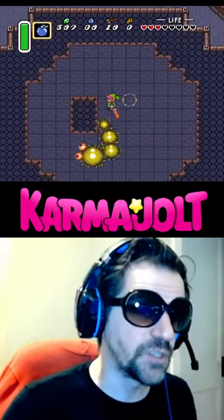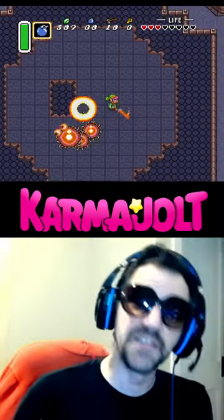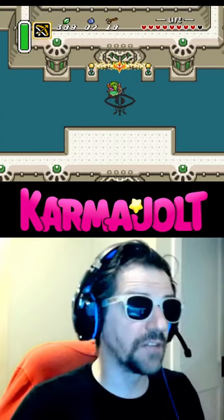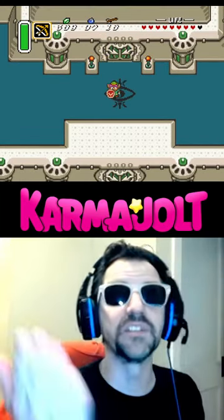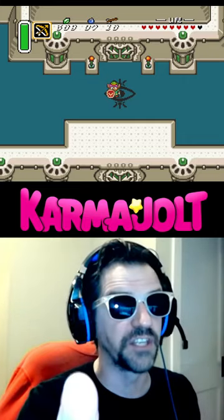Did you know Zelda can get the Tempered Sword before even making it to the third Pendant Palace? That's right — in The Legend of Zelda: A Link to the Past, you can skip right over the Master Sword and get the Tempered Sword using this conceptually simple but difficult to execute trick.